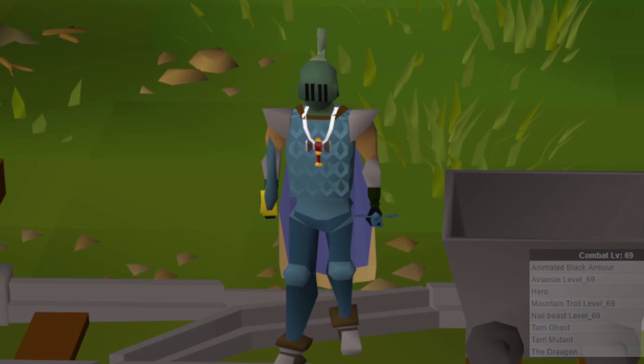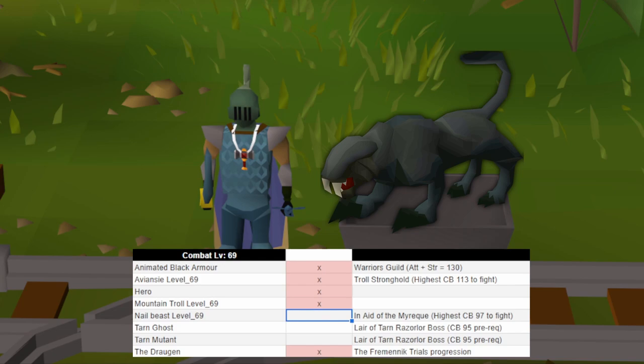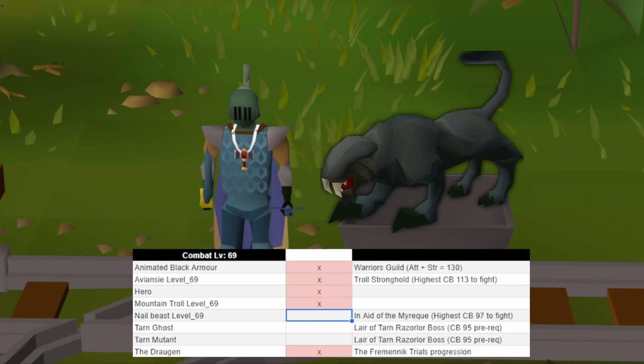We've got three monsters remaining that we can take out in bracket 69 later: the Nail Beast, which we need to do in Icthlarin's Little Helper — a combat 97 requirement. We also have Tarn itself in both the ghost and mutant form, which is the boss of the Tarn's Lair mini-quest, but we need the Haunted Mine for that, which is a combat level 95 requirement.